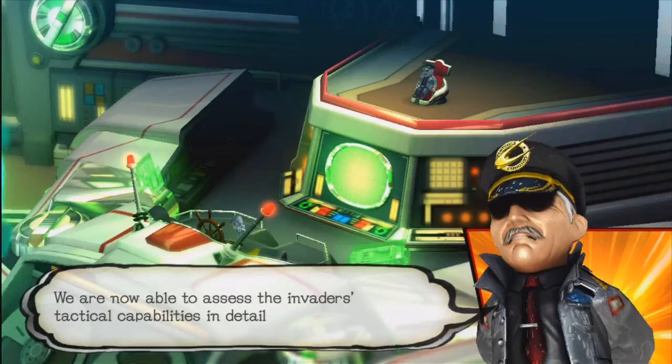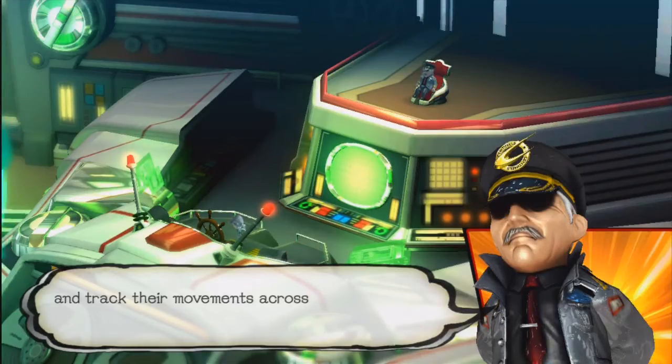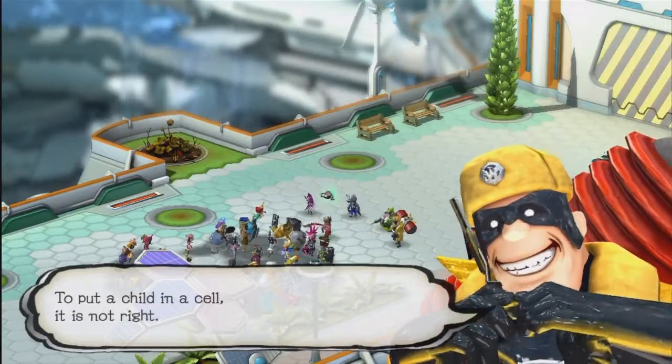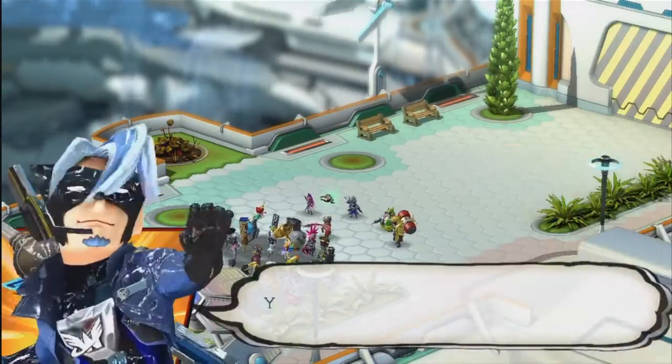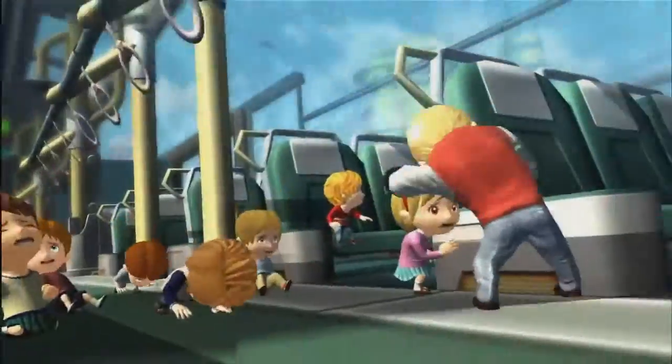The Wonderful 101 is just non-stop action and it doesn't take itself seriously, with its constant jokes and banter between the Wonderful One Double-O. The game is home to a cast of memorable characters, with the likes of the shy Russian Wonder Yellow, the valley anti-unblade-obsessed Wonder Blue, and many more.